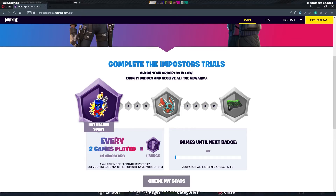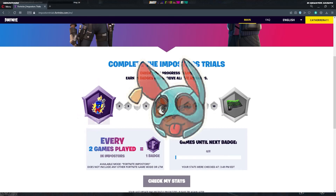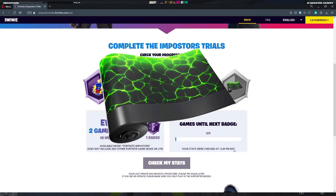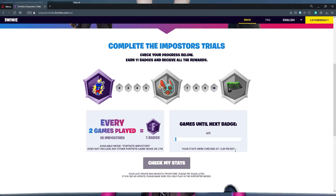The first reward you get is the hot-headed spray. Then every two games you gain another badge, and as you progress to the next one you can get the Gist Between Us emoticon — I think that one's really cute. And then the last and final reward is the Spectral Flex Wrap, which looks really cool. In total there are 11 badges to gain in order to get all three rewards, and at the bottom you can always check your stats to see how far along you are.